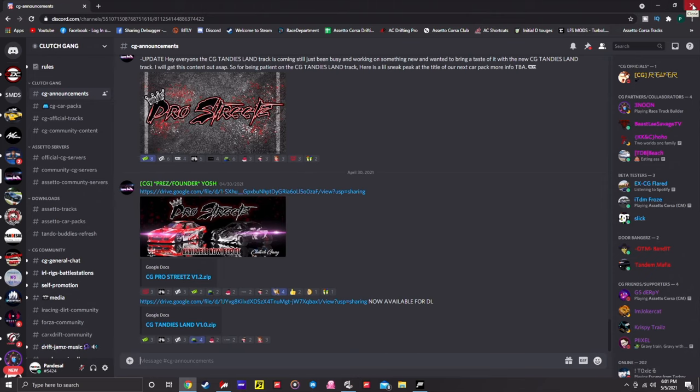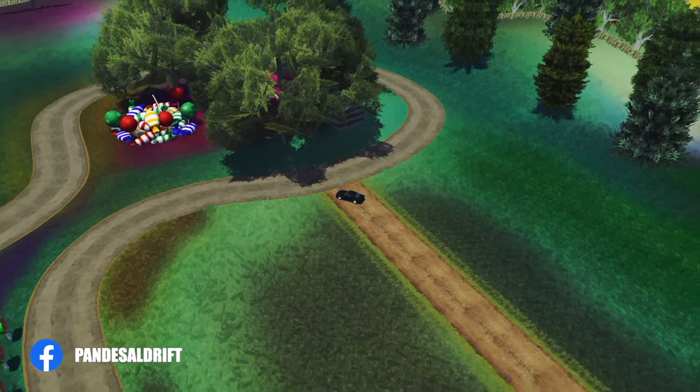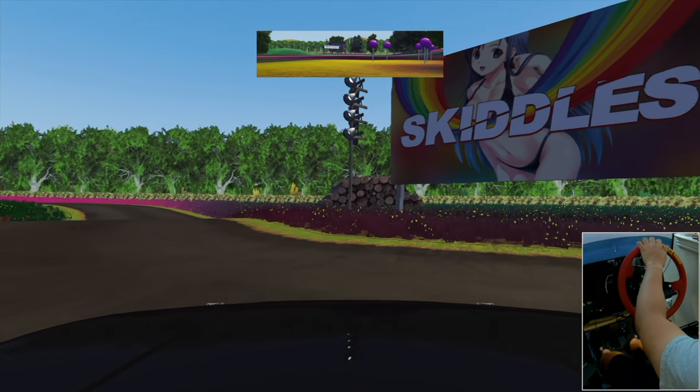Let's check out this track. I like the thumbnail — the track looks like intestines. Now let's look at the top view, and here it is. There are three different separate tracks here: one, two, three. We're going to check them out one by one, so let's go.